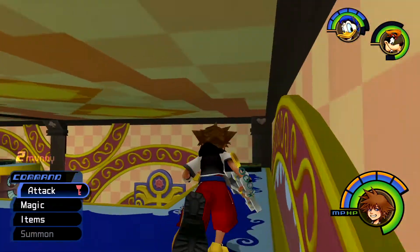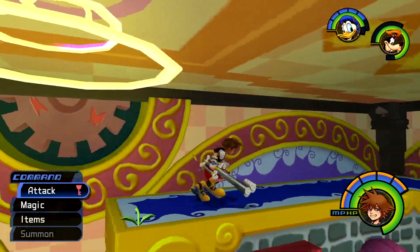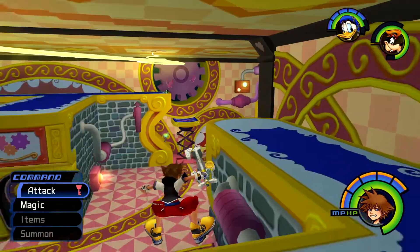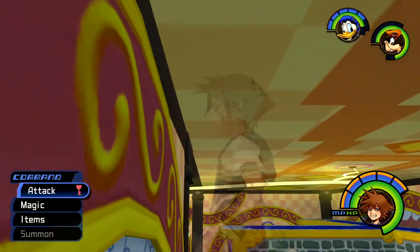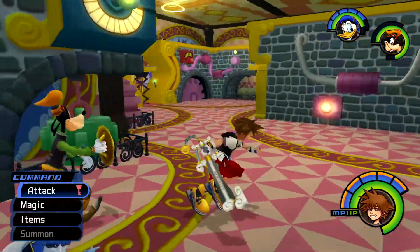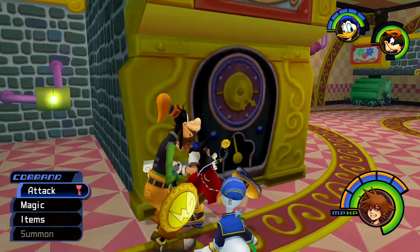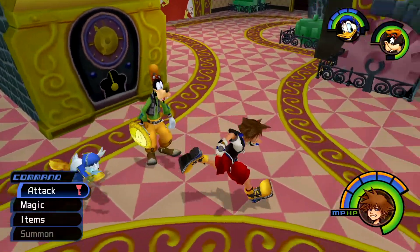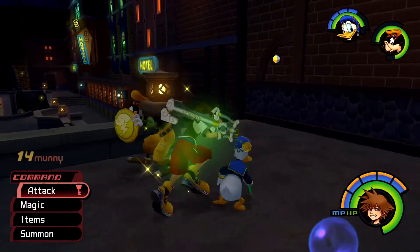The gizmo shop has a little puzzle thing here - now that we have high jump we can actually get up to these things. Not sure exactly what they do or where everything is. Oh look at that, we found two postcards here! For some reason the examine button wasn't popping up initially. Let's go send these postcards off - that might be the last ones we need, probably not. Unless there's something in the hotel.